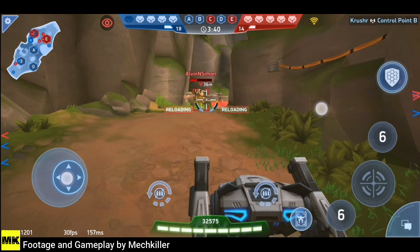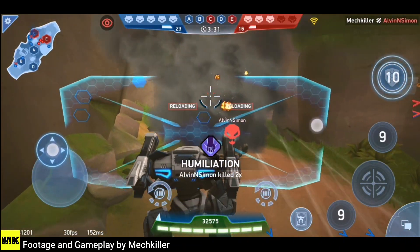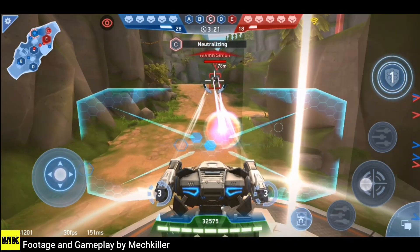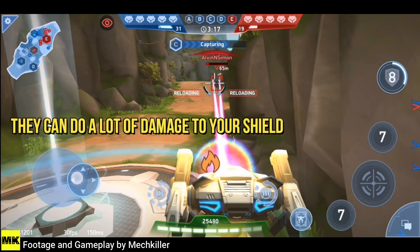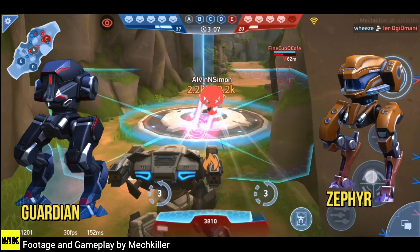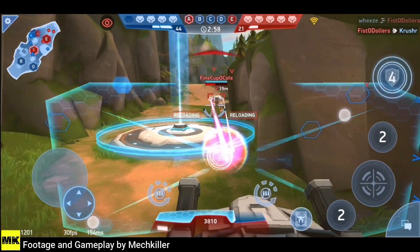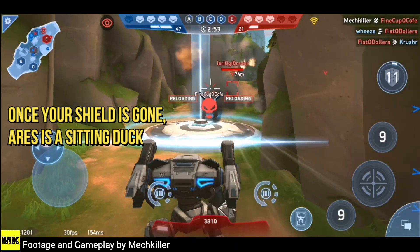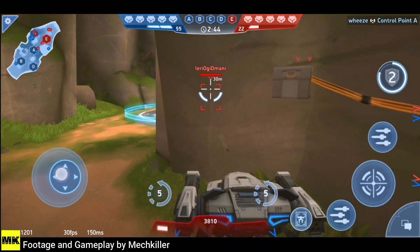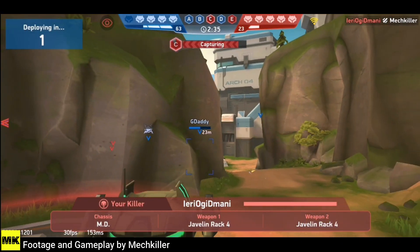Missile racks and RPGs are very good at depleting your shield — their shots deal the same effect at any distance, so they can do a lot of damage to your shield. For enemy robots, Guardian and Zyper are the biggest threats. Guardian's ability will instantly remove your shield, and once the shield is gone you're a sitting duck. Zyper freezes everything, leaving you unable to move, and enemies can kill you from behind very easily.